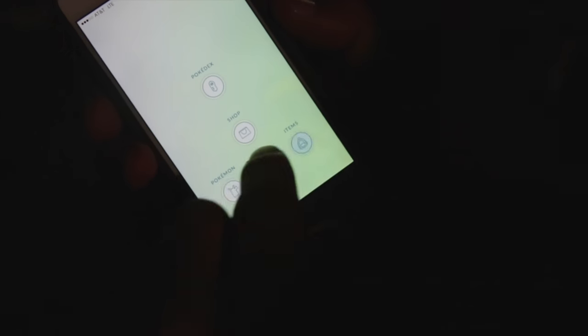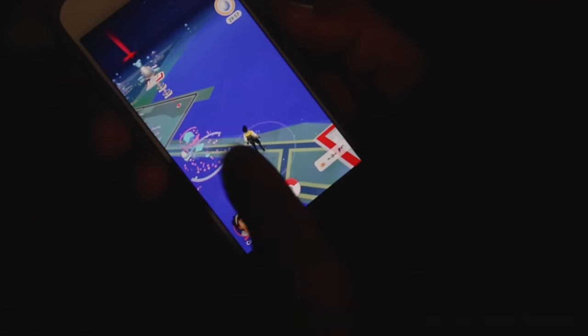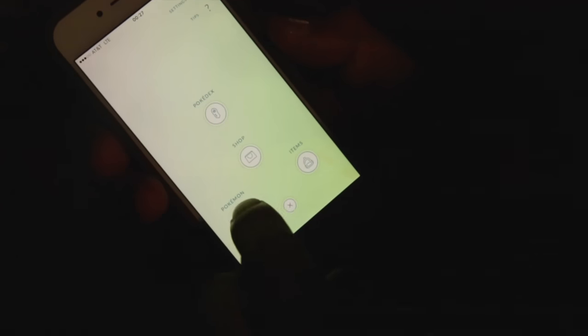This is how you get more experience really fast. Go to your items, activate a Lucky Egg, and for the next 30 minutes you'll have two times experience. Then go to your Pokemon.